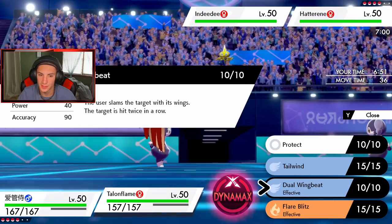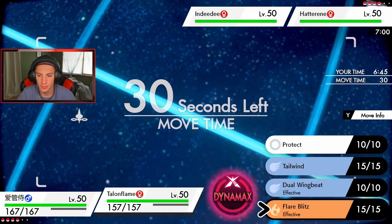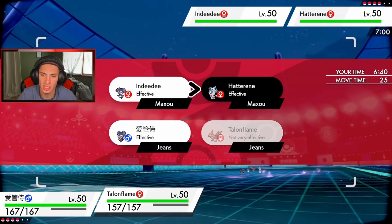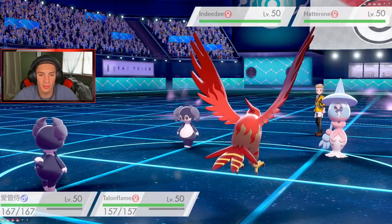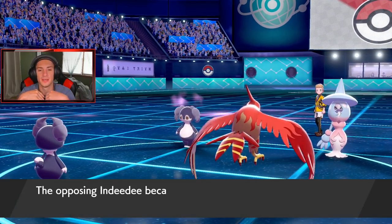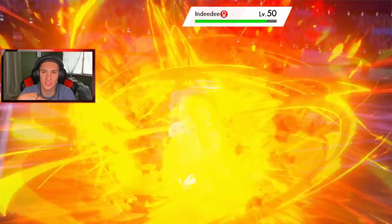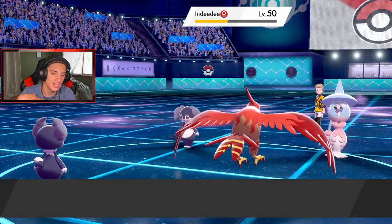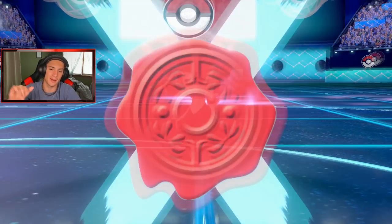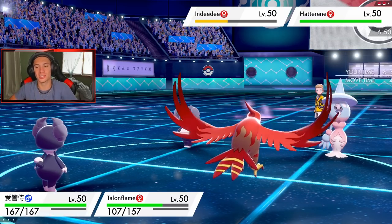Do I go Dual Wingbeat or do I go straight into Flare Blitz? I'll go Dual Wingbeat here. If I go Flare Blitz my Gale Wings will be over, but we'll still outspeed both these guys. Actually I'll go after Hatterene and hit it with Flare Blitz — I was going to Dynamax but I think we should save Dynamax. Ghost-type Follow Me comes out, that's fine — just waste your turns. Physical damage is coming in, and watch this: Imprison lands! We say no Trick Room — you can't use it!